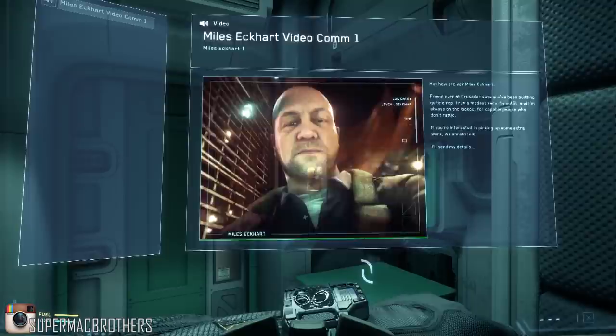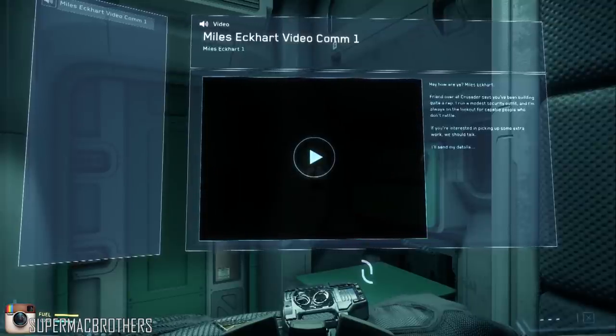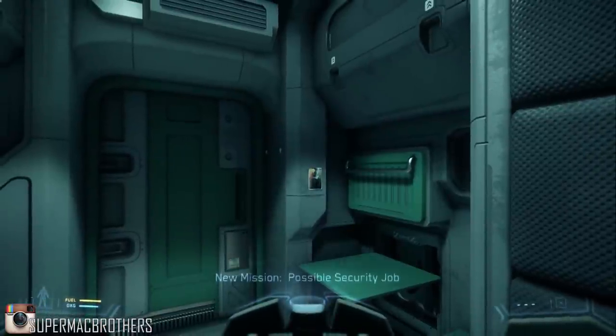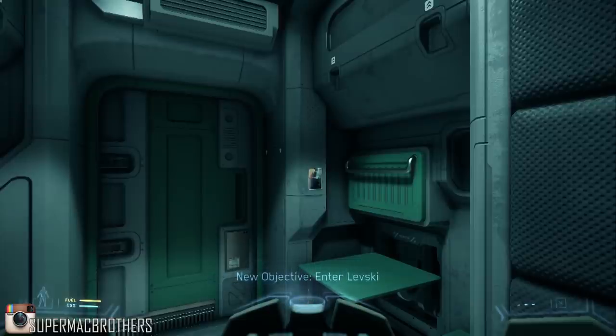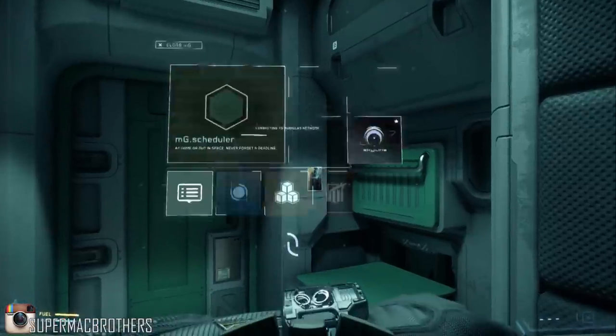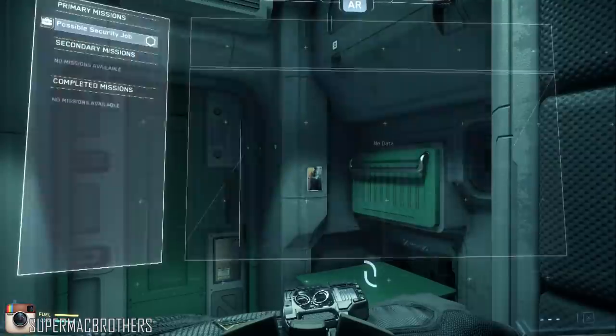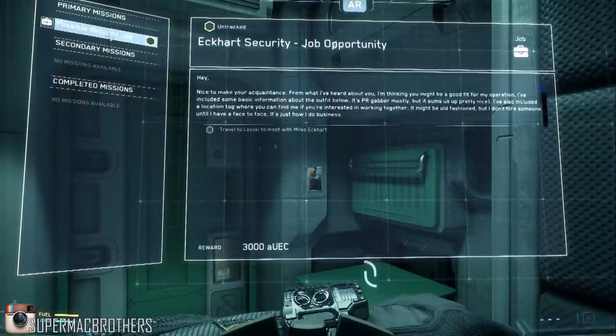When we first started out, we woke up in Port Olisar and you can see he now has a new UI which has fuel and oxygen on your spacesuit. The fuel is for your EVA jets and the oxygen is obviously your oxygen within the suit. These will deplete and need to be replenished — if you run out of fuel in EVA you'll be stuck and need rescue, and if you run out of oxygen, you're screwed.